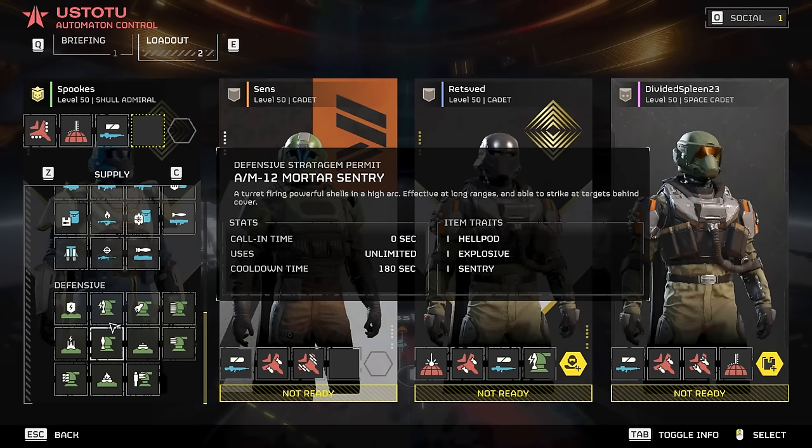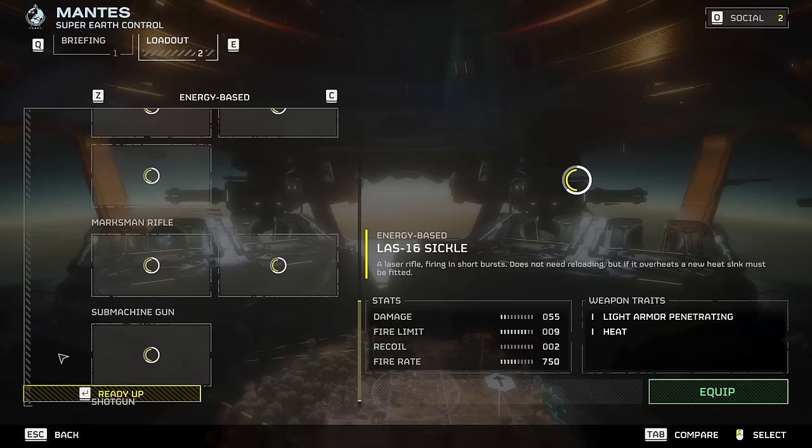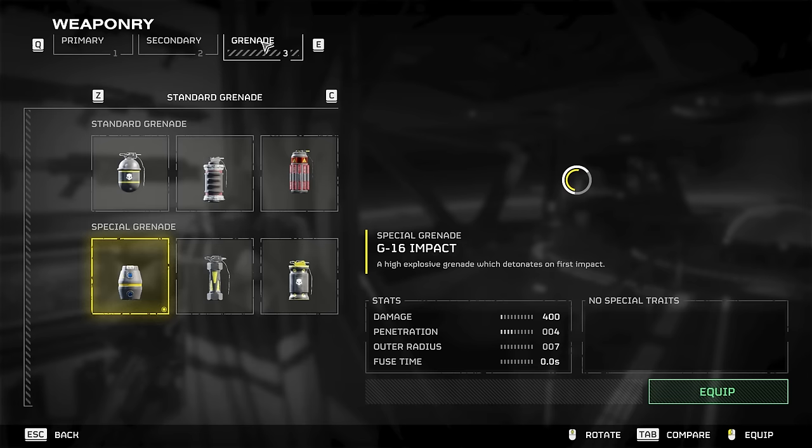Pay attention to what your squad is bringing all the time. Is there enough anti-armor in your roster? Will you be able to deal with a swarm, or is everyone bringing the rail cannon and 500 kilo bombs? Even if you can't communicate for whatever reason, you should always try to harmonize your loadouts just by sight. As I stated at the start, there's not much point in trying to make a future-proof weapons tier list — talking about recent nerfs and buffs will just date the video. If you want to try hard and beat a tough challenge, this is what these recommendations are for. If you want to mess about and have fun, nothing's stopping you from running four autocannons or becoming the laser master.